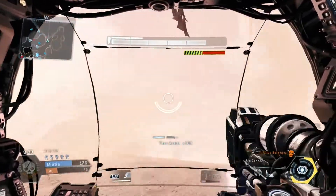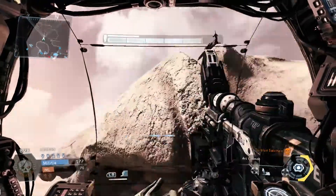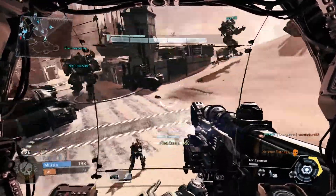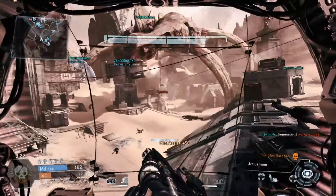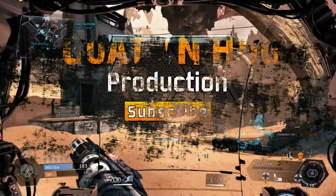For me, I like using the chain gun on it. You got that mobility, you can just mow down the infantry. That's what I like doing with my Titans — just mowing down infantry. So I like this Titan for moving around quickly and taking out infantry with the chain gun.